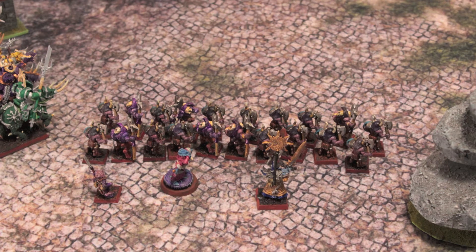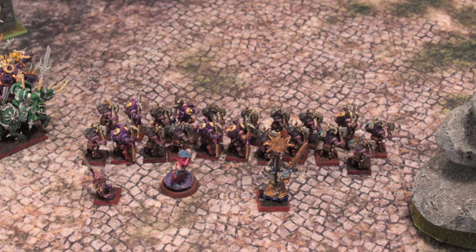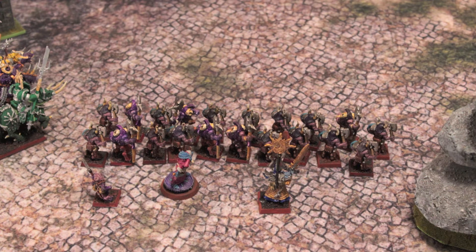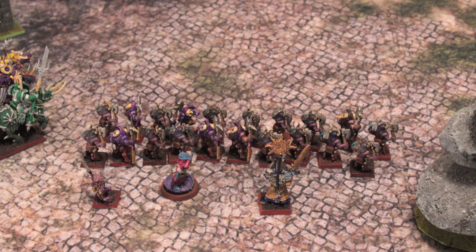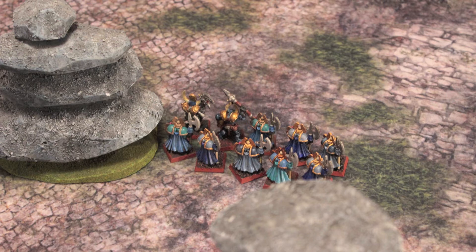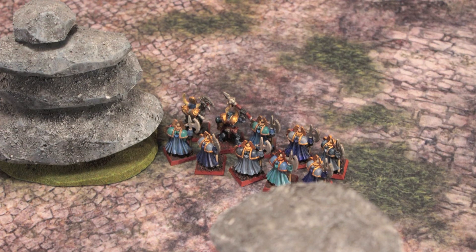My Zangors aren't within charge range yet, but I did close the distance. I'm within range to use their Icon Bearers, so during my Magic Phase and next Hero Phase I can send some mortal wounds their way with two Wizards supporting them. They'll also be in range for spells and magic missiles like Bolt of Change, Arcane Bolt, and Boon of Mutation. My Storm Lords on the right flank are positioned to protect my main line.